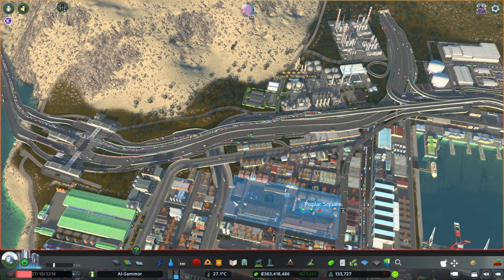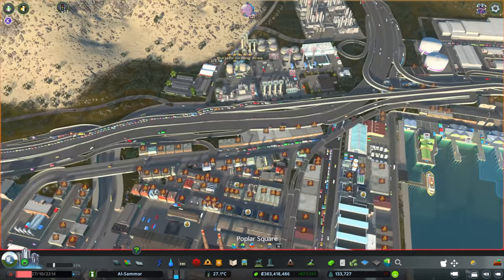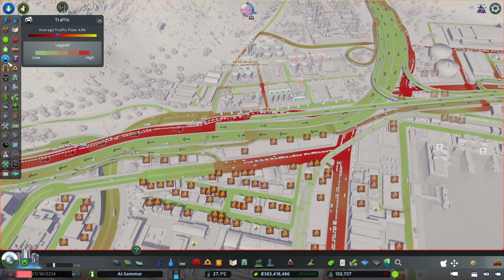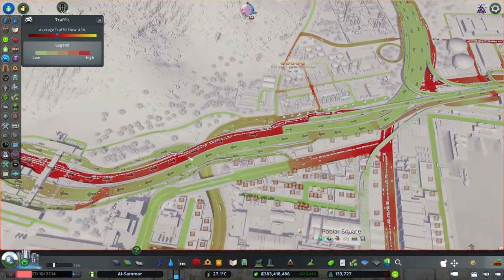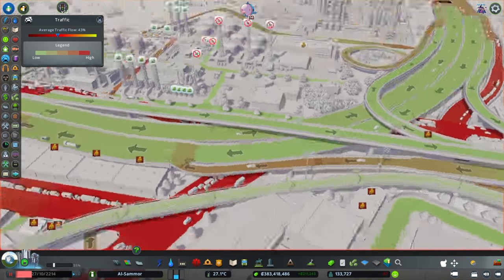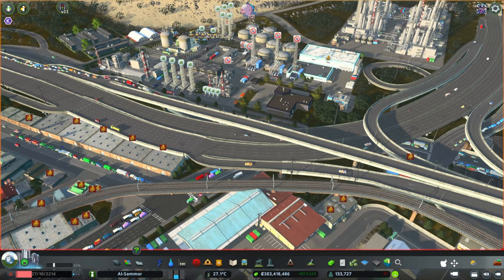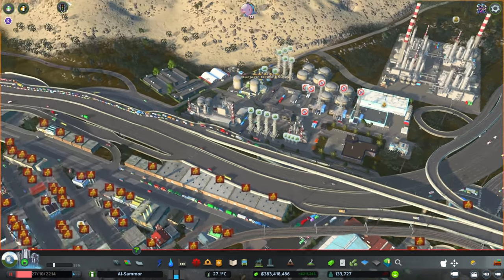It was working fine until I added in all of this space right here, and that just clogged it up too much. The issues are along here, stemming down into this area which is kind of tricky because it's under the highway — we can't really see it. We might have to demolish the highway a little bit just so we can see what's going on. I think we need to adjust the traffic lights and also add in extra lanes.